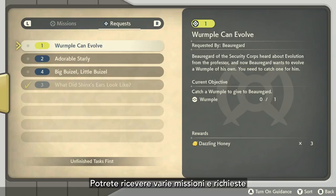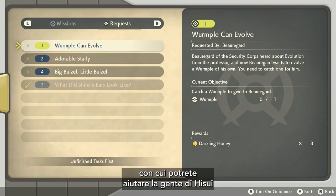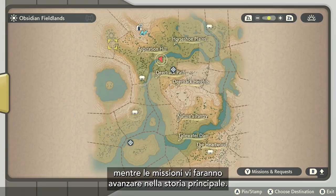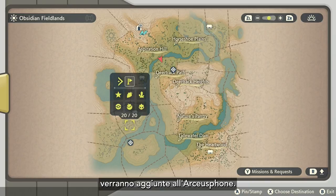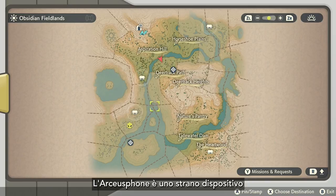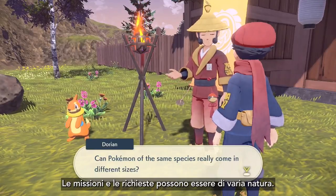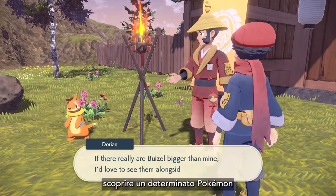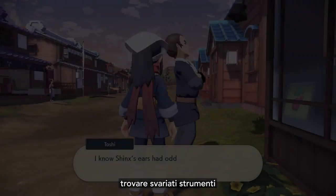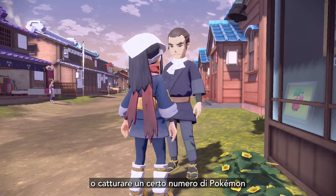You can receive a variety of different missions and requests from the inhabitants of Hisui. Requests are small tasks that you do to help the residents of Hisui, while missions will advance the main story. Once you receive a mission or request, it will be added to your Arc Phone. The Arc Phone is a mysterious device that allows you to track your movements, mark locations on the map, and track your current missions and requests. Some examples of mission objectives include discovering a specific Pokémon, finding a variety of different items, defeating powerful Pokémon in battle, or catching a number of one specific Pokémon for research.